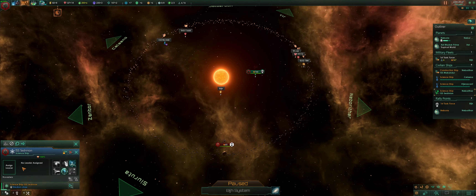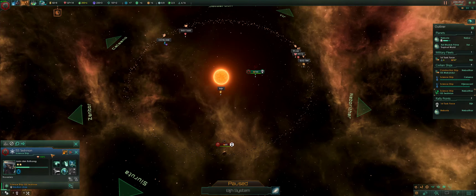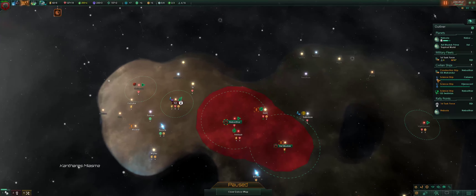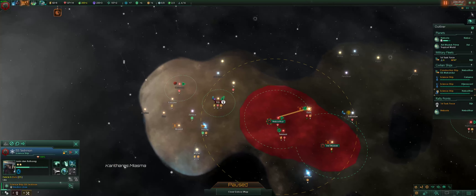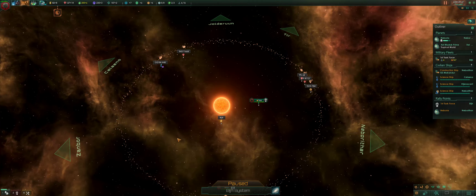I'll put that scientist — technically I should have people who have bonuses to anomalies or something like that, but they're giving me bad choices for leaders. No big deal. You work with what you got. As they say, if life gives you lemons, make lemonade. If life refuses to give you lemons, grow oranges.